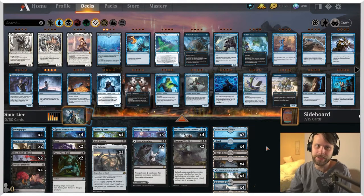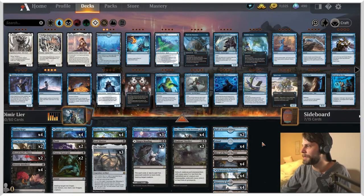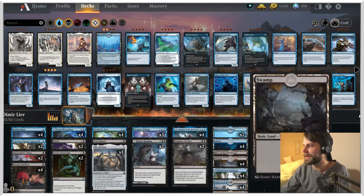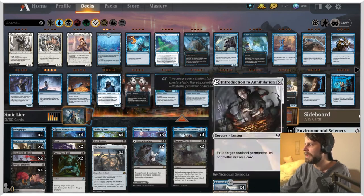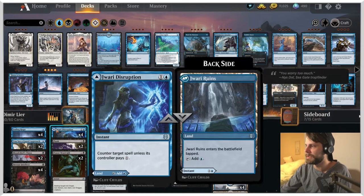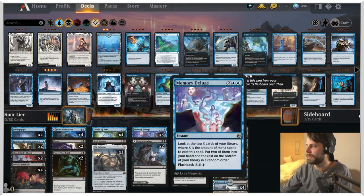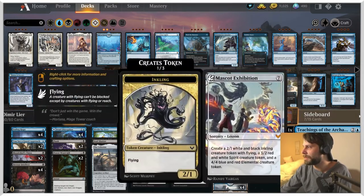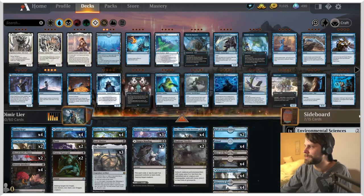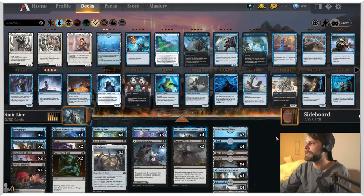As for how we actually win the game, attacking with Lier is an option, though slow. We also have manlands — Hall of the Storm Giants and Hive of the Eye Tyrant — plus Field of Ruin to deal with opposing manlands. We have the full learn ability thanks to Divide by Zero, and with Lier out we can replay those as well, getting game-enders like Mascot Exhibition out of the sideboard.